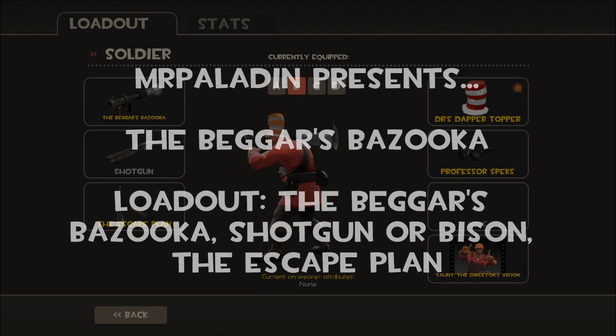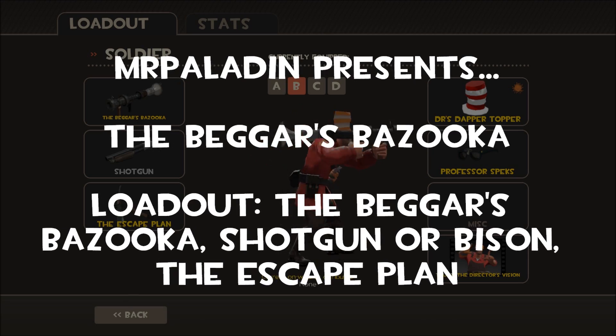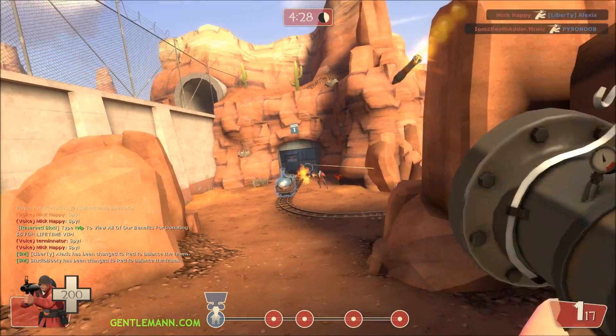G'day all, Mr. Paladin here and today I'm looking at Soldier and the Beggar's Bazooka. I'm going to be using the Beggar's Bazooka and switch it up between the Shotgun or the Righteous Bison, and also use the Escape Plan to try and get out of there.